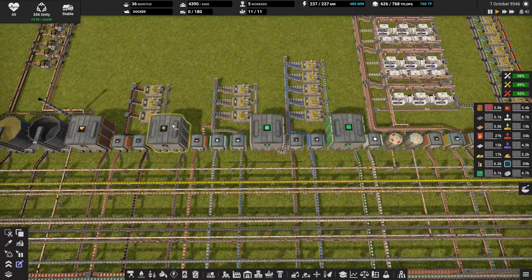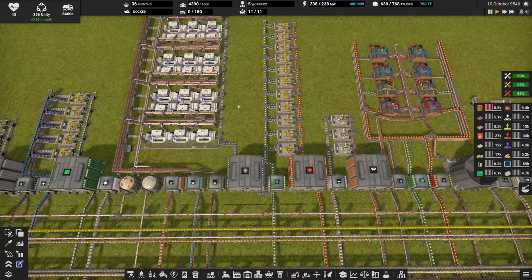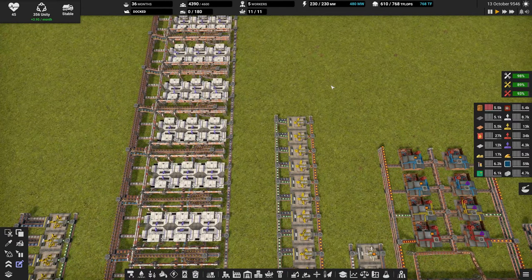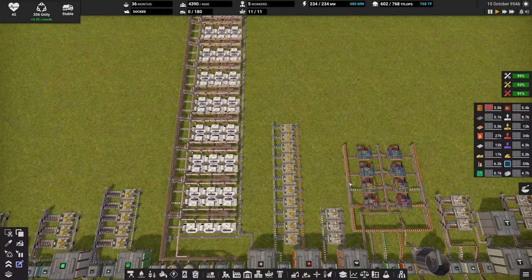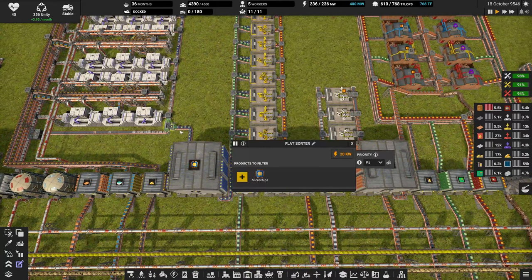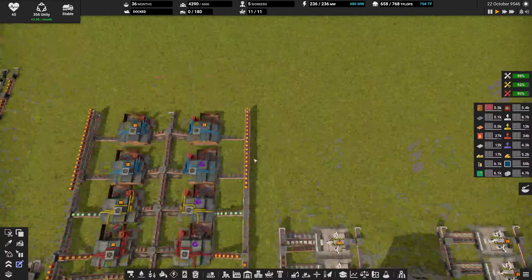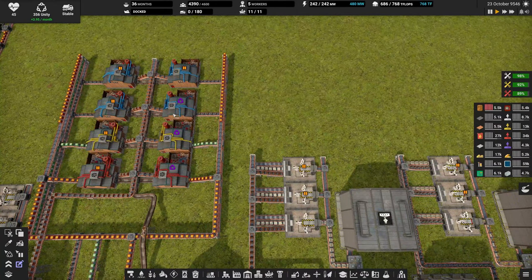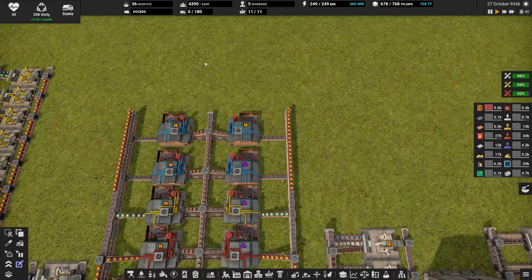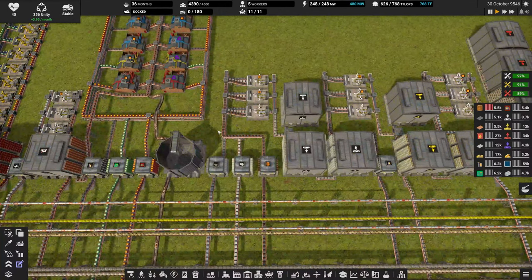Now we are going into the products. We have electronics one, PCBs, electronics twos, microchips. I went with this module design - I used to run it in a series of twos or fours, but I was running a little bit low on space so I just expanded this way. Works pretty well. Everything's coming into this filter that gets microchips out. Microchips go into electronics trees. This is a nice expandable build - you can just extend it in whatever direction you need.